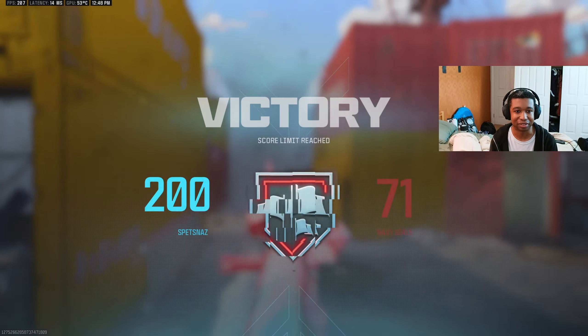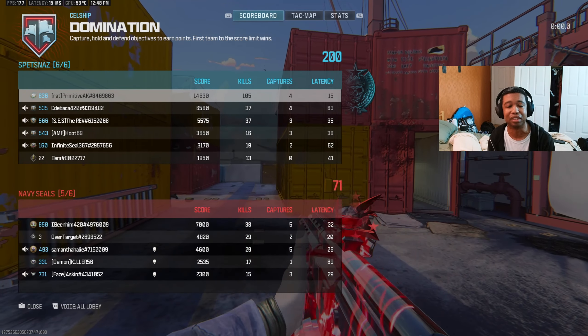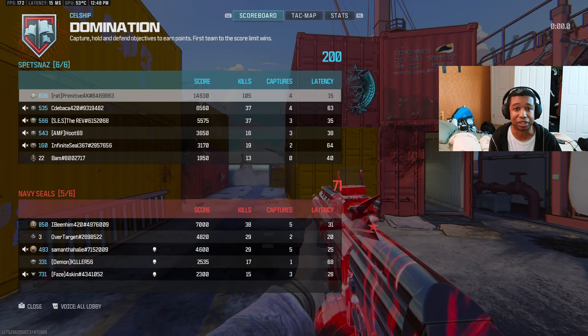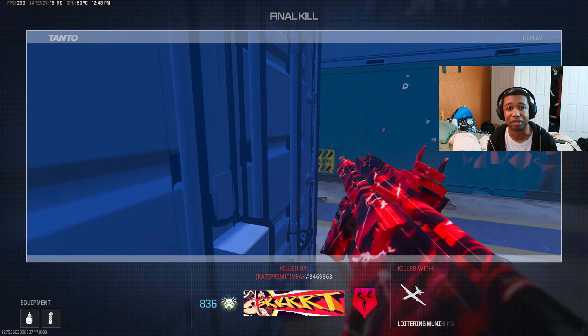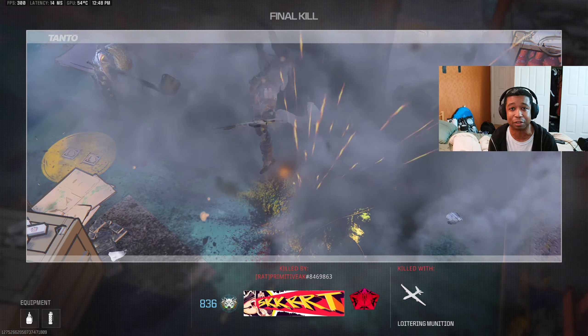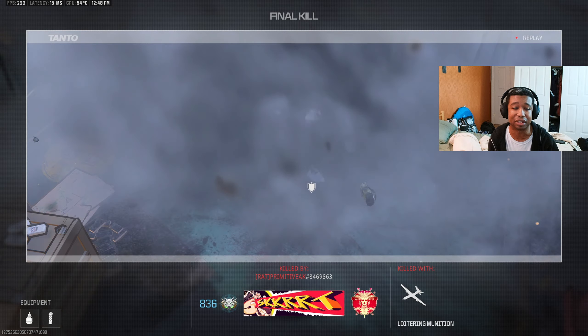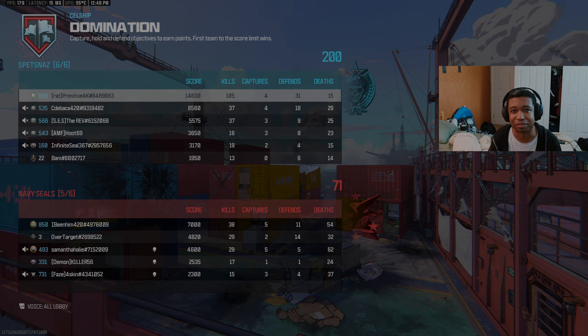Peace out dudes — GGs fellas, 105 with the brand new STG. Like I said, I think this is actually a really good weapon; it overall performs really well. They gave it a great modern-day look, and the class setup you get for the Black Cell is probably the setup I would use. Give it a shot, let me know what you guys think. I'll catch you guys in the next one — it's your boy Primitive AK signing out, peace out fellas.